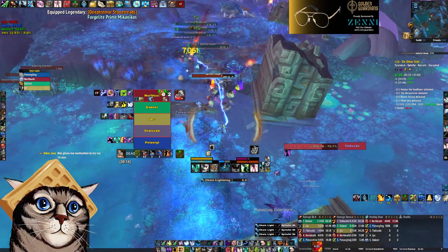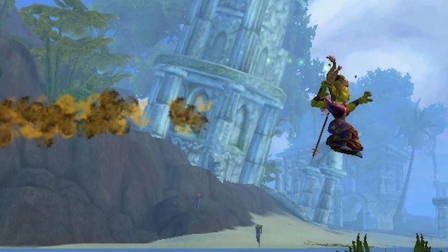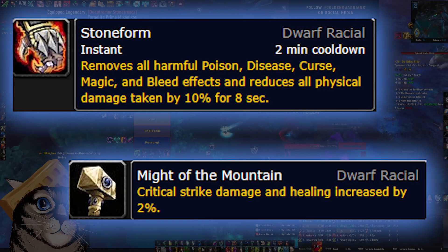This is why my favorite race for Shaman is Goblin for Horde, or Dwarf for Alliance. Goblin Jump gives you that added mobility, while Dwarf gives you a way to remove debuffs from yourself alongside a little bit of extra crit damage.